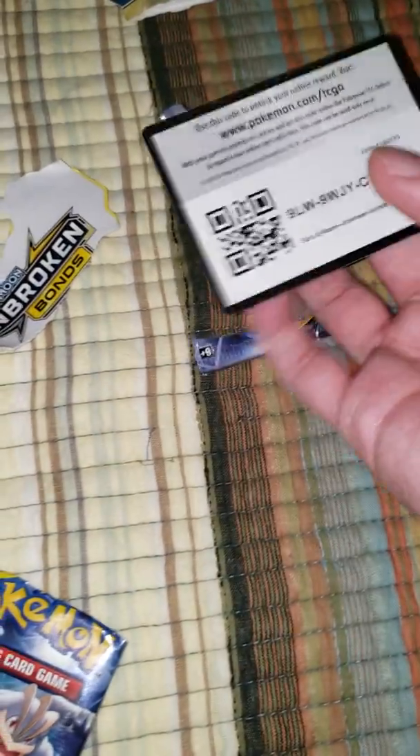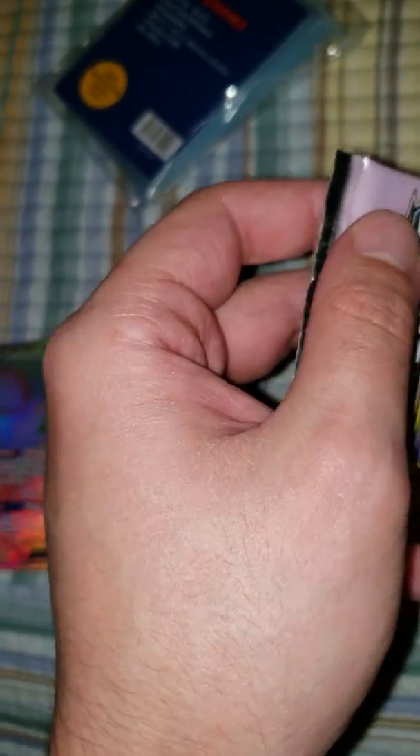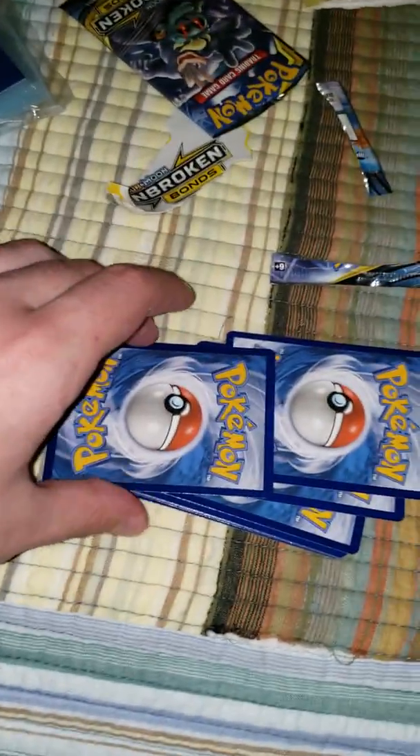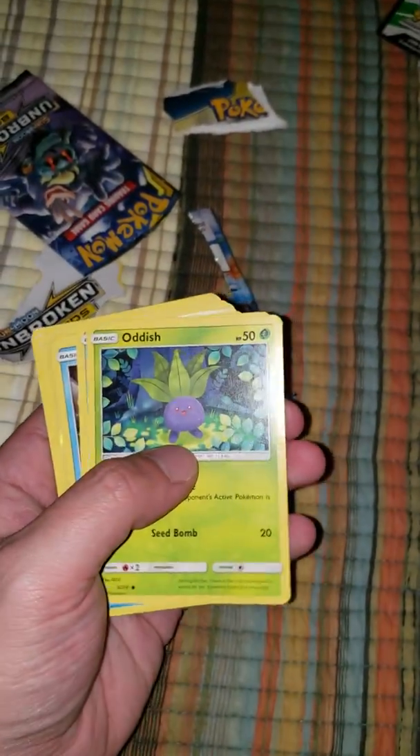And guys, I don't think I gave you the code card, so here it is. You might get something crazy since it was a lit pack. I'm so hyped. The pull rates are so bad on this set too, and I actually just pulled something sick. I thought it was the Charizard for a second — I was about to go nuts — but I'll take any Rainbow Rare, I honestly don't even care. Another code card for you guys. Make sure you hit that like button and that sub button so you can get the codes quick, and hit the bell too. They're kind of hard to get — people are savages with them.